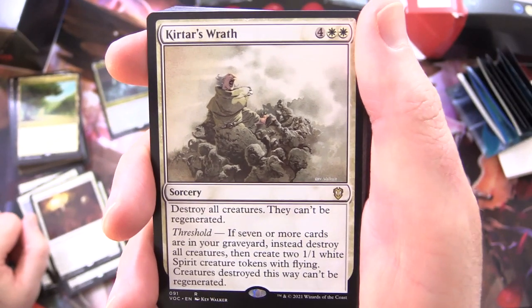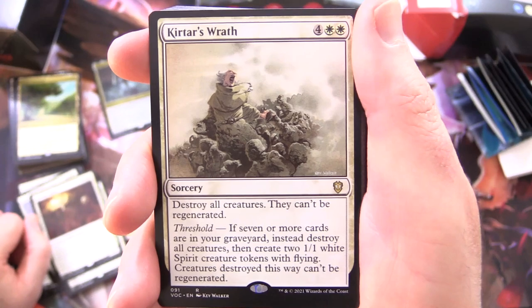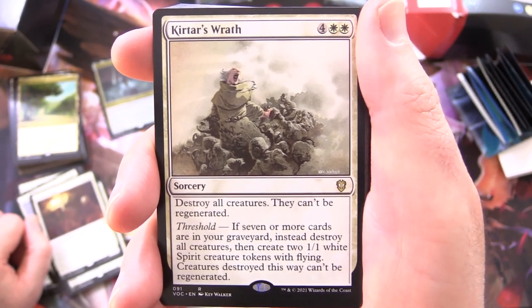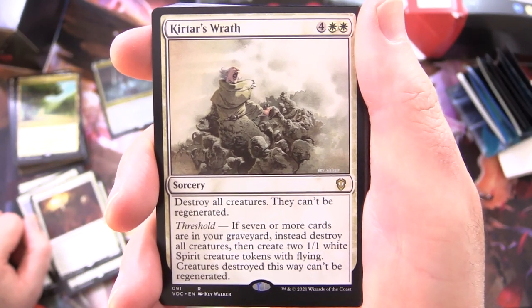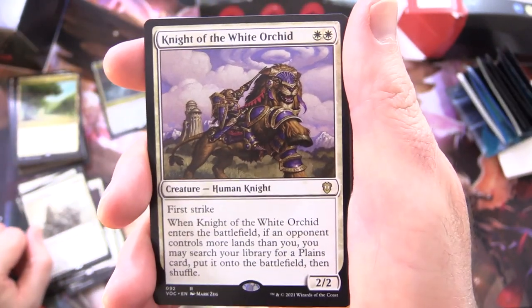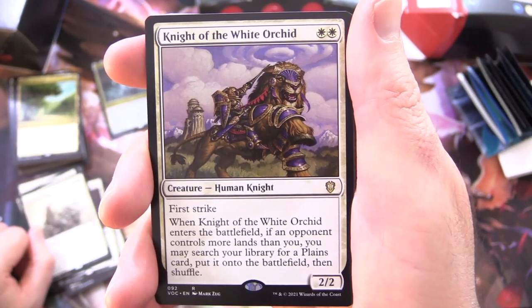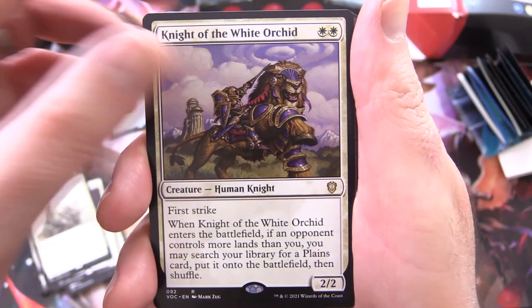Kirtar's Wrath - Sorcery for 6: destroy all creatures, they can't be regenerated, and it has Threshold - if 7 or more cards are in your graveyard, instead destroy all creatures, then create 2 1/1 White Spirit Creature Tokens with flying; creatures destroyed this way can't be regenerated. Knight of the White Orchid - I think that's pretty good actually. Creature Human Knight, 2/2 for 2 with first strike: when it enters the battlefield, if an opponent controls more lands than you, you may search your library for a Plains card, put it onto the battlefield, then shuffle.